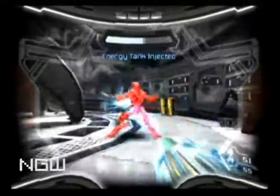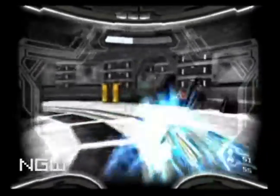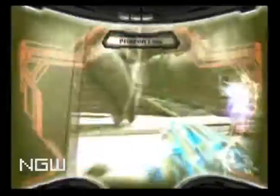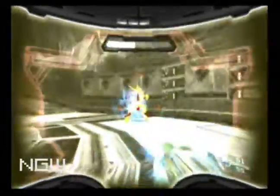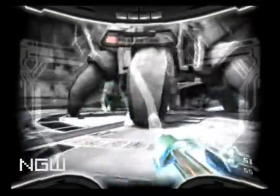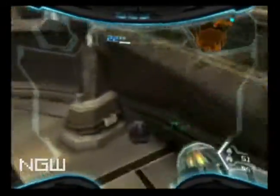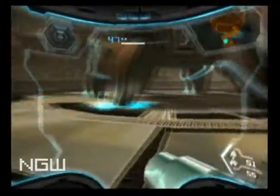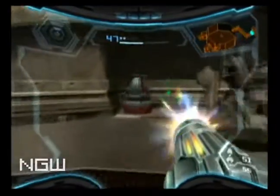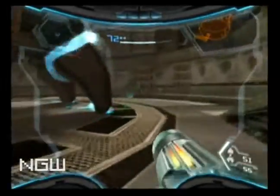Alright, once you destroy it, there's still a couple guys remaining, so just use your leftover phase on them. And then if you want, you can pick up some more health. And then you're just gonna go through that doorway that opened up and try to get to the next turret site.